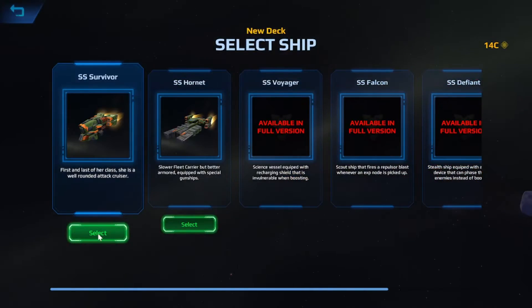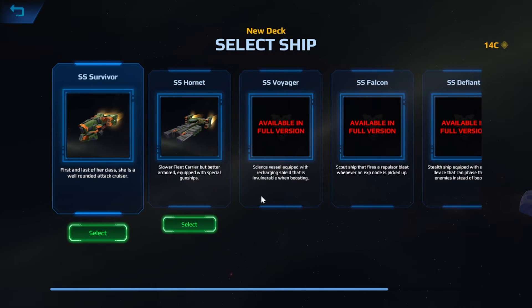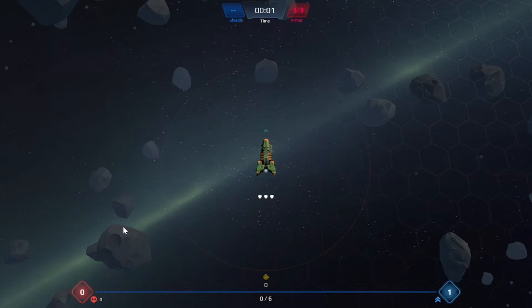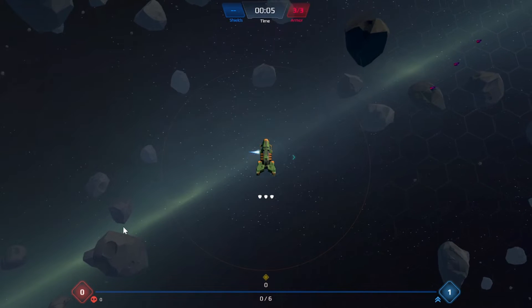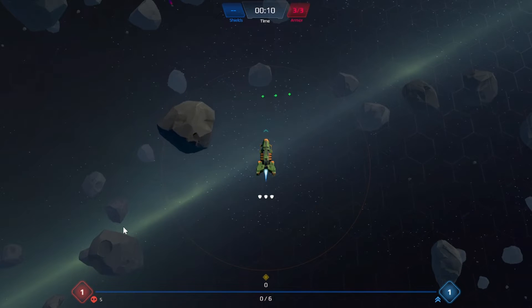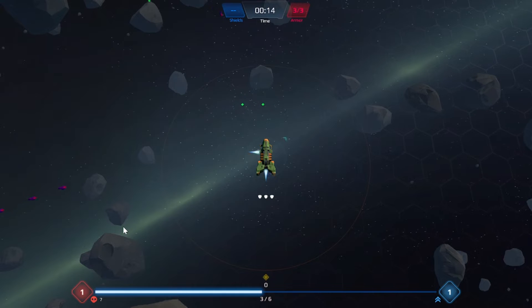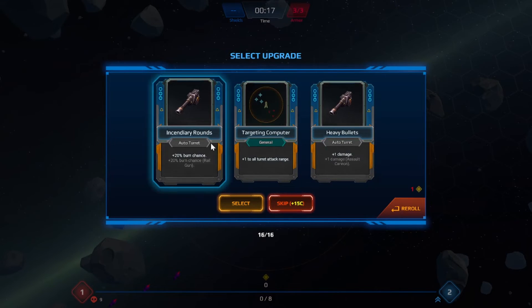We're gonna keep playing the survivor. This ship is all about summoning more ships and stuff — obviously can't play the rest because they're not in the game yet. Each ship has its own different placement of equipment. This one only has one slot for the back, but the other one could put two items in the back — that's going to be a major way of making each character different, which is fun.